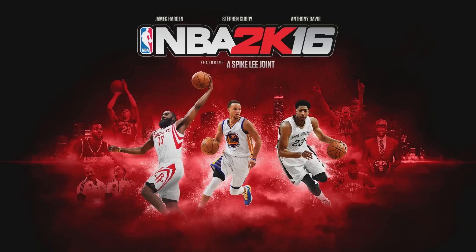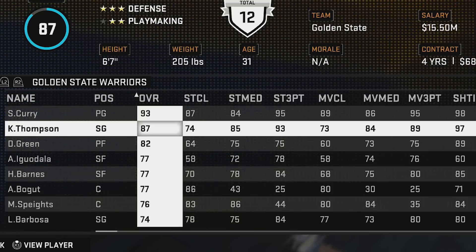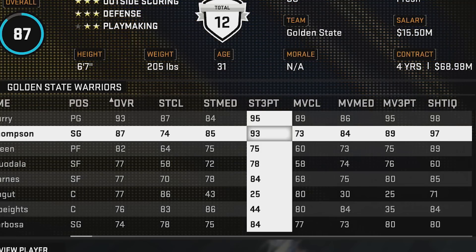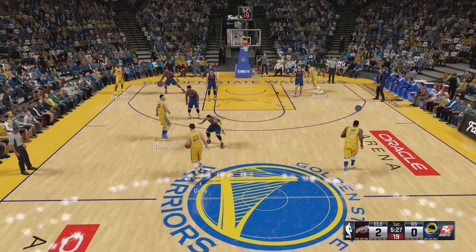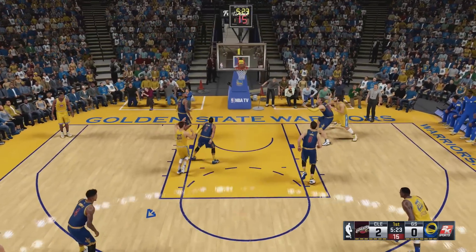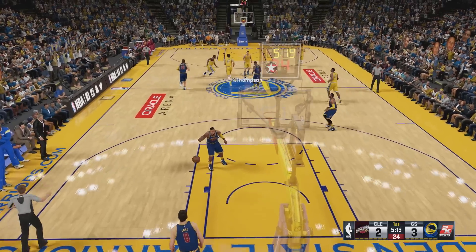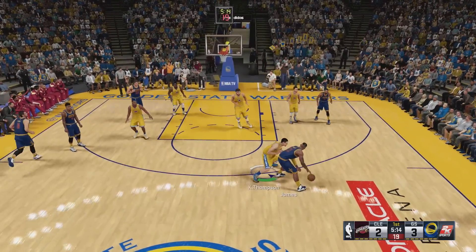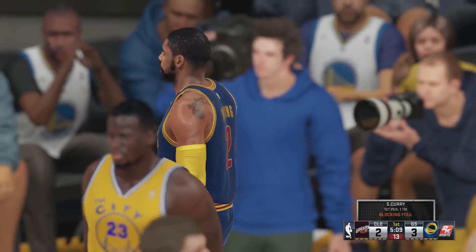Onto 2K16, coming off the Warriors' first championship. Klay is up to an 87 overall. His standing three-point is a 93 — finally giving him a three-point rating he deserves — and his moving three is an 89. Klay, just go to the three-point line and pop it. That was an awful release, but it doesn't matter. Now that he actually has a good three-point rating, Klay Thompson is just OP in 2K. Using the Warriors from this point onwards is just so overpowered.